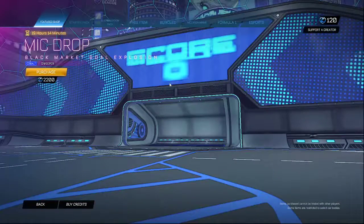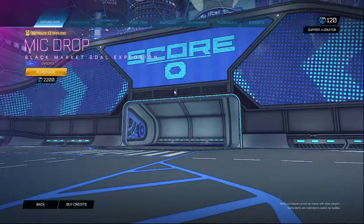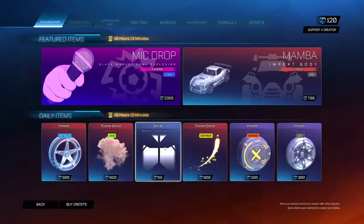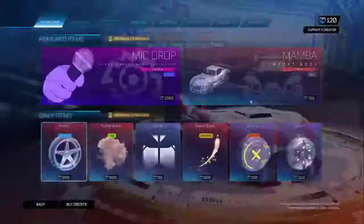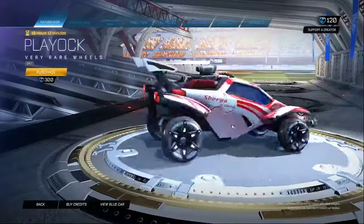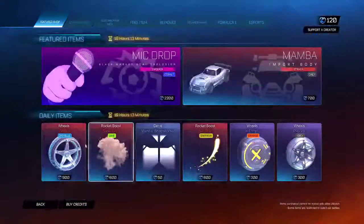We got here the Mic Drop, the Black Market Gold Exposure — pretty cool. Here we got the Mamba with the Sharpshooter Rare Decal, pretty cool Mamba. Here we got the X-Tempo Orange, pretty cool — it doesn't look orange but it's still pretty cool. We got the Playrock Gray here, very rare wheels, pretty cool guys.